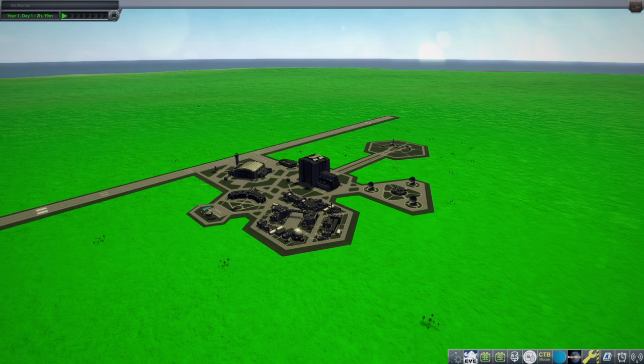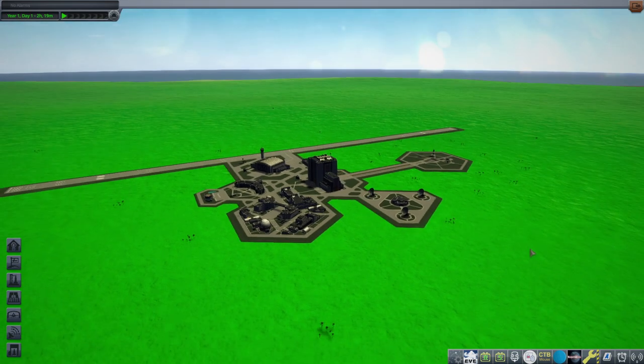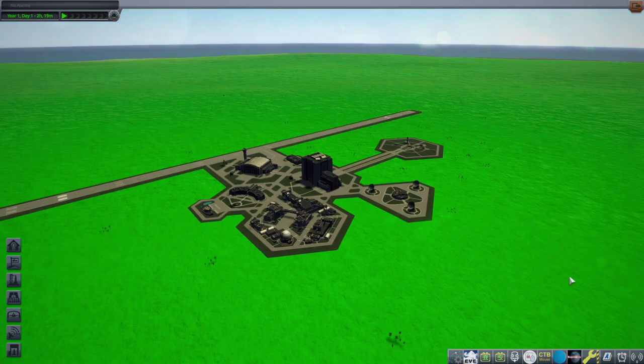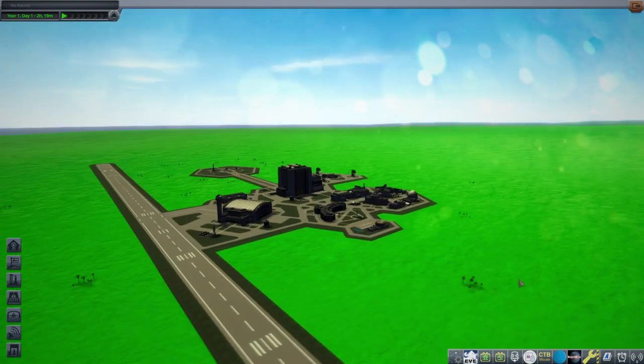Hello everyone, welcome back to some testing in Kerbal Space Program 1.12. As you can see, things are very green — apparently because I added JNSQ to the install from the previous video where I was testing Parallax 2.0 in the stock system. This is no longer exactly the stock system; it is scaled to 2.7x and somewhat changed around as JNSQ does, but it's very green.